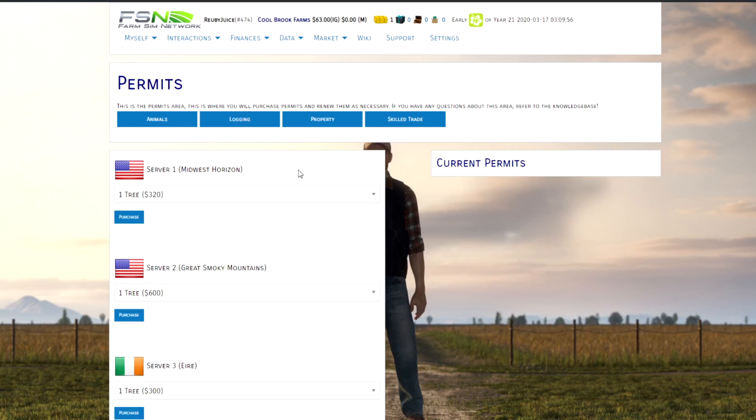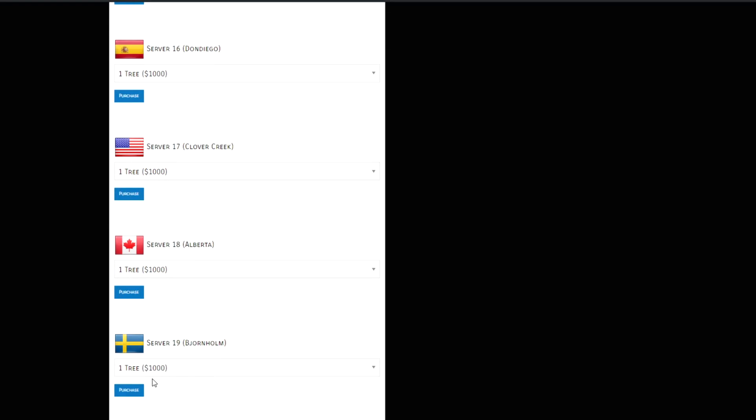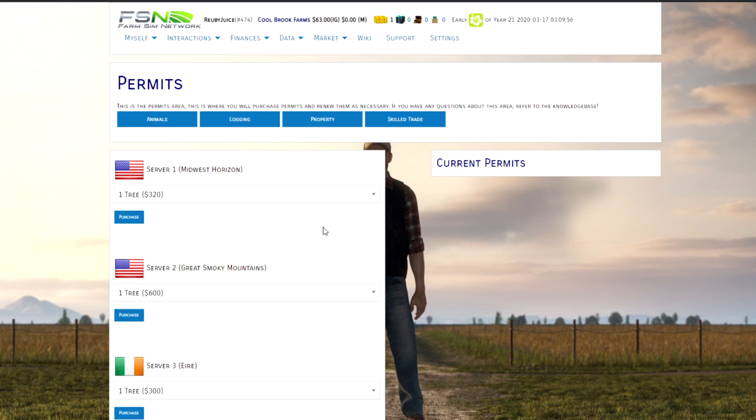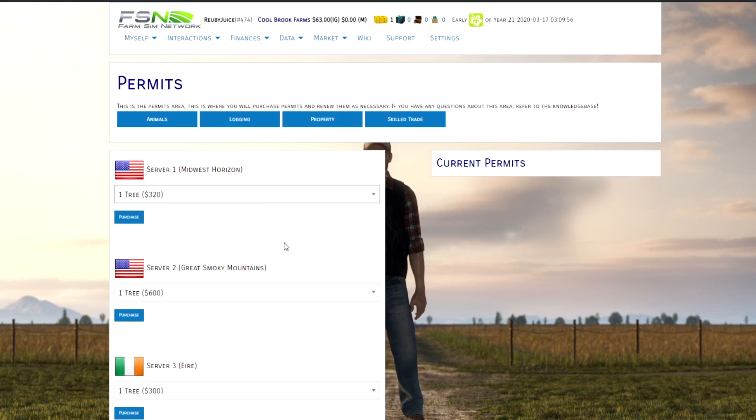If you want to do logging on your server, you're going to need a logging permit, and the price differs by server. On Server 1, Midwest Horizon, a permit to cut down one tree costs $320. On Great Smoky Mountains, a permit for one tree costs $600. On my server, number 19, Bjornholm, one tree costs $1,000. You can get permits for one tree, ten trees, or a hundred trees — the per-tree price doesn't change; it's just an ease-of-use feature so you can buy in bulk rather than purchasing one at a time.